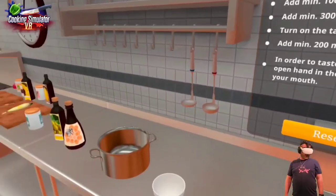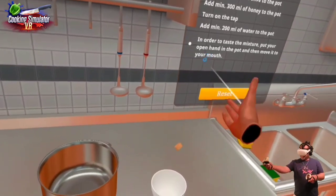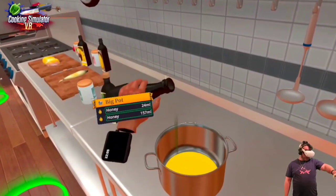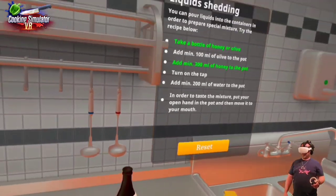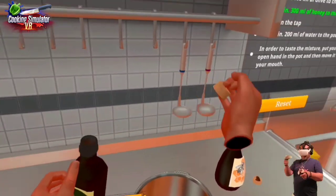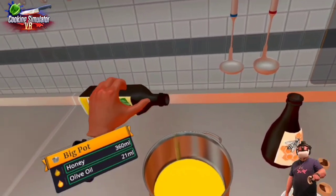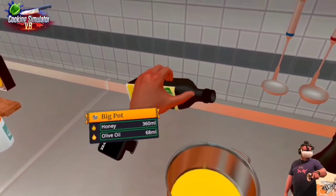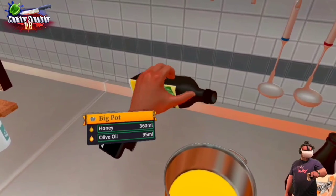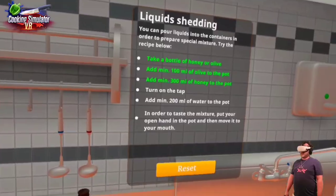Take a bottle of honey or olive oil — let's grab some honey. Oh, that's a little bit too much — it's going to be a little sweeter than it should be. And then 100 milliliters of olive oil to the pot. I want to try and get as close to that as possible. That's pretty close — a little bit more. There we go. Now turn on the tap.